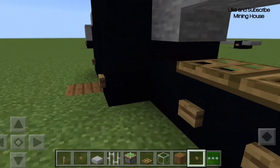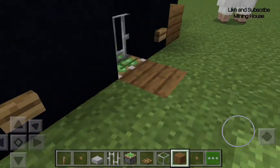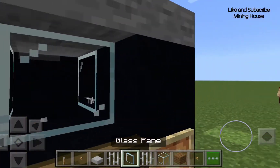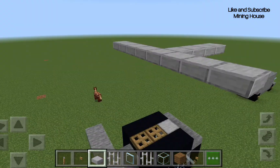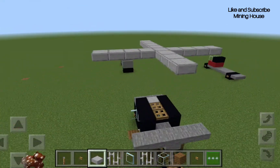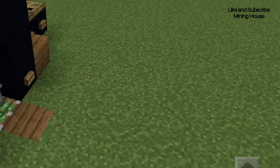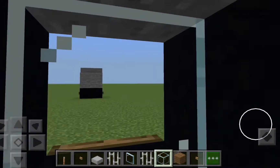Let's add some grass blocks, then we'll add those for the stuff that you usually have in real life cars. Now let's add the propeller so I can fly. This is my flying car with the propeller at the back. Let's go back inside — you can hear some thundering.